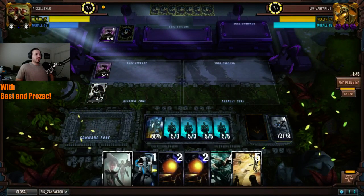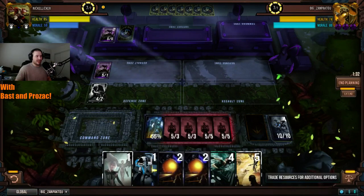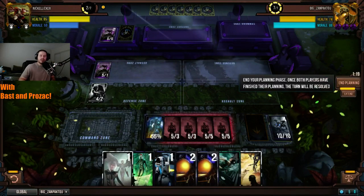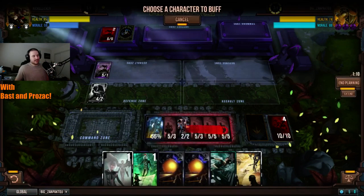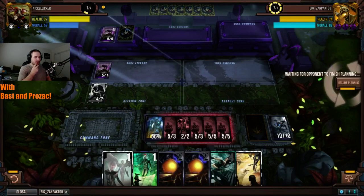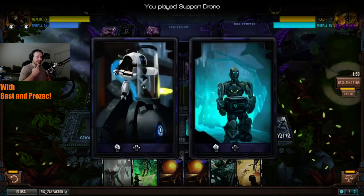Nickel Liquor definitely has board advantage. Is Zanpakuto going to be able to deal with this early on? The tempo is all the way in Nickel's camp. I think Nickel's being too patient here — playing a little too passive against Three Varor. He's putting a lot of resources into something that produces a single large target against a deck that is very good at dealing with single large targets.